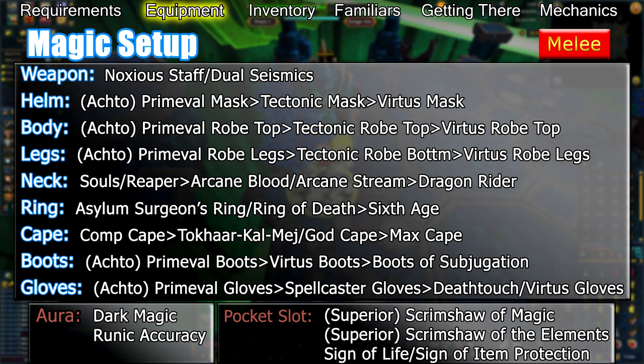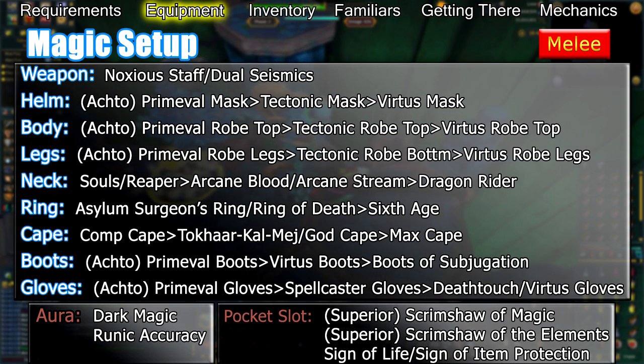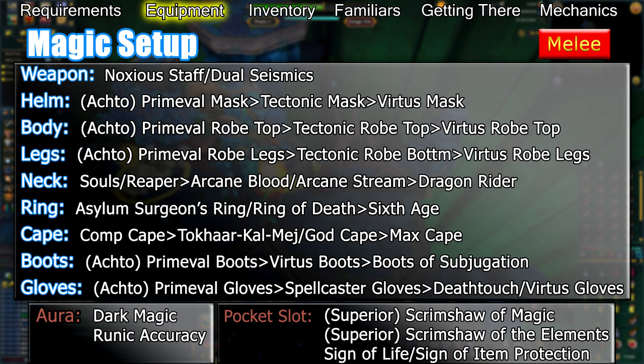Your necklace should be an Amulet of Souls at higher enrages or a Reaper Necklace at lower enrages. An Arcane Blood Necklace, Arcane Stream Necklace, or Dragonrider Amulet should be used if you can't afford an Amulet of Souls or Reaper Necklace. Your ring should be an Asylum Surgeon's Ring. If you're new to the fight and can't protect all of your degradable gear if you die, wear a Ring of Death.